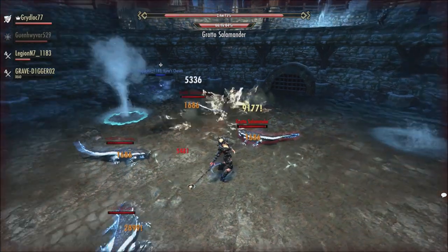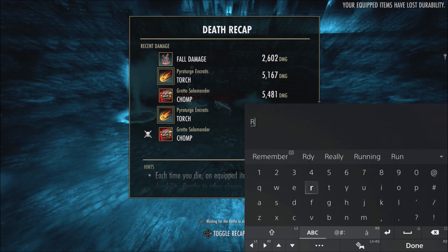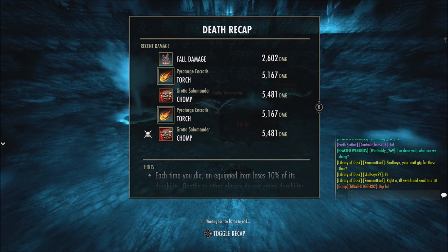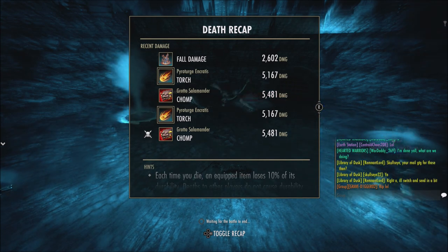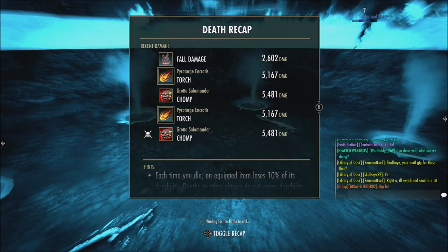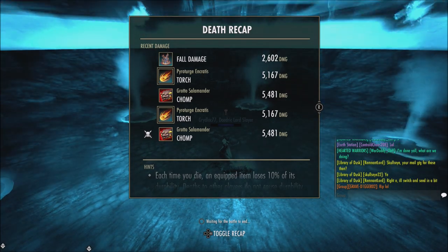For the Living Dark morph of Eclipse, the morph's heal no longer scales with stats and instead heals for a base 2000 health when it triggers. They're taking away some of the insane healing values that ability can have when stacking high stats, and instead taking a safer route with a flat value to ensure any role of Templar can still engage with the skill, but with less powerful results.